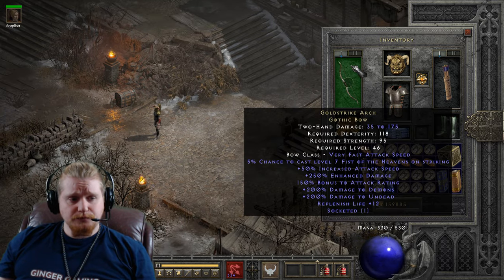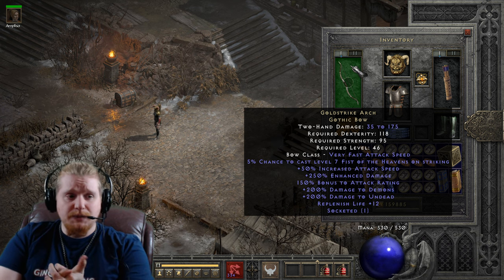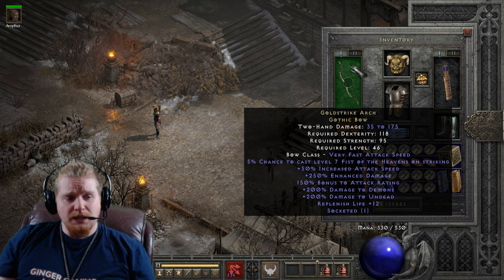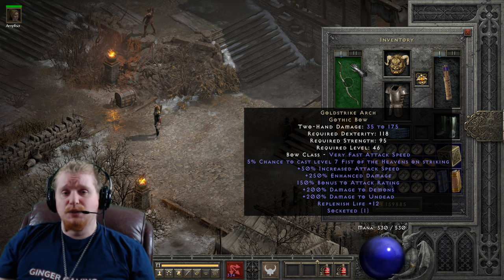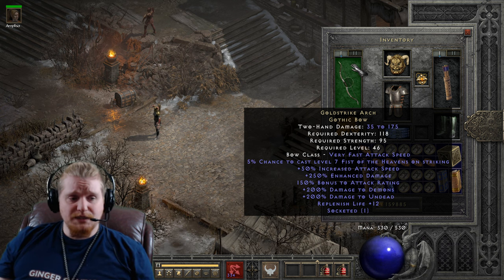So we have a damage of 35 to 175, which is not the highest in the world, but when we upgrade it, it will go higher. We have a dexterity requirement of 118, a strength requirement of 95, and a level requirement of 46. It is a relatively slow weapon because it is a Gothic Bow, but it does have a huge 50% increased attack speed, which is awesome.